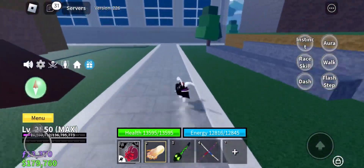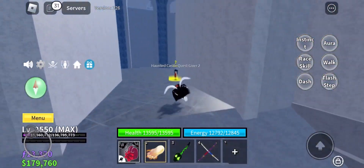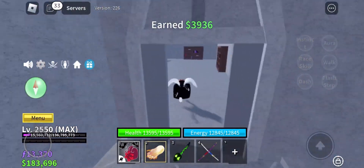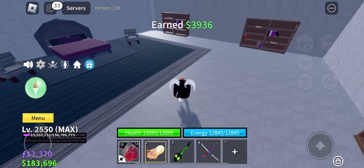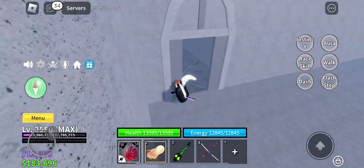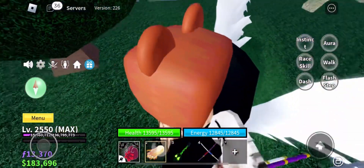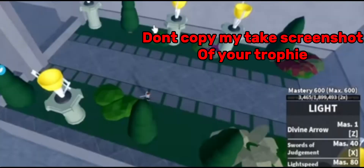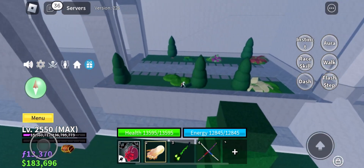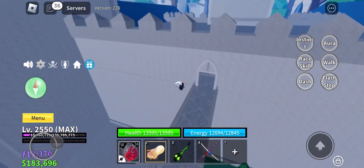First, you will have to come here and go into the building. Once inside, you will have to go up. You will have to find a ghost NPC up there. Then we will have to interact with that ghost NPC. After that, you will have to look at some trophies - don't copy my trophies because you will have your own puzzles.